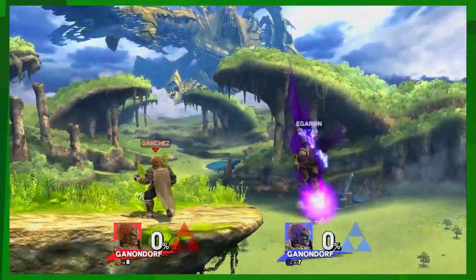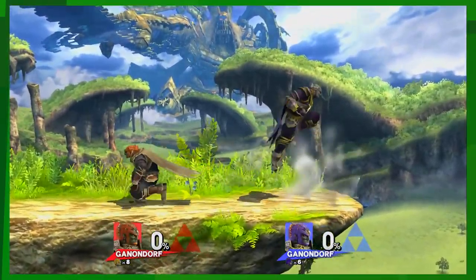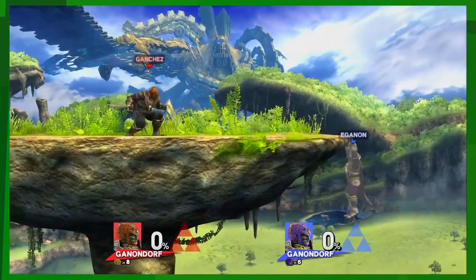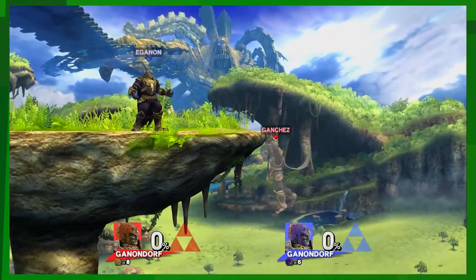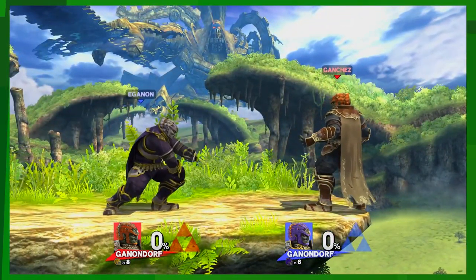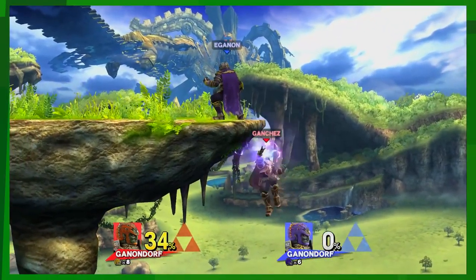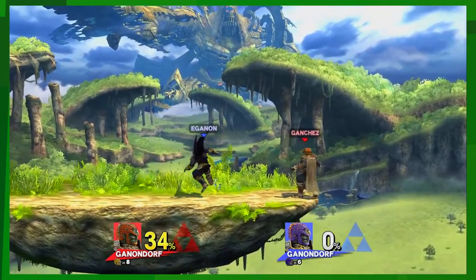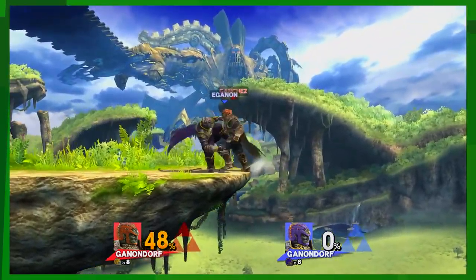See how close I was? Another thing you can do in this game — he can immediately jump out of down B. Come over here and do it: jump, down B, and then immediately jump. Don't use both jumps — just jump once. Down B, then jump. It's a great horizontal recovery option.